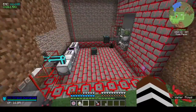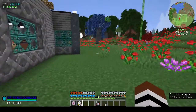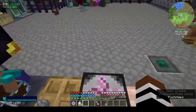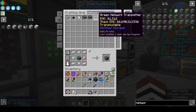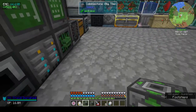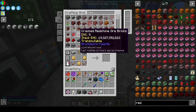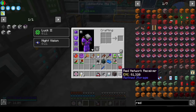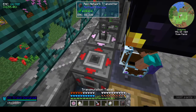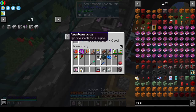This is what happens when I get sidetracked. What I wanted was a network transmitter, not the entangled block. So we want a network transmitter, a network receiver, and a network card. I'll dye these red because that room is red. There's the receiver and transmitter — it's on so I don't think it needs a cable going into it. I need to bind the network cards.